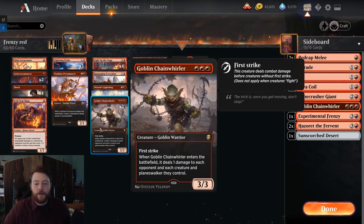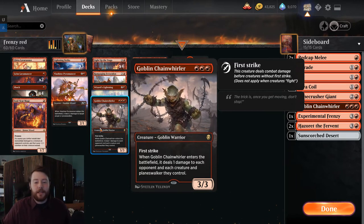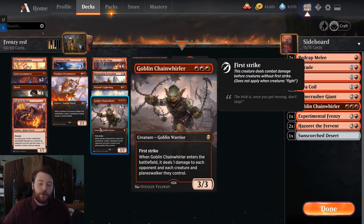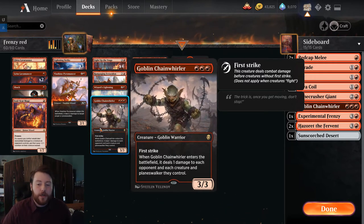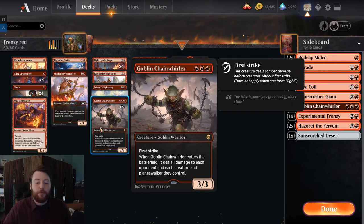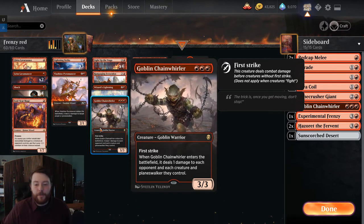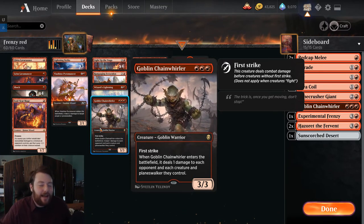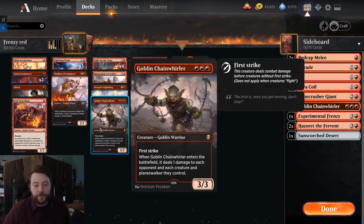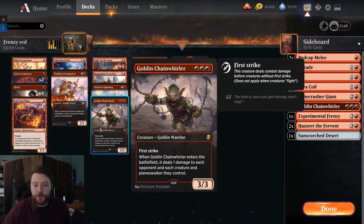The deck plays three Goblin Chainwhirlers — the card that menaced Standard for a long time. I have the fourth Chainwhirler in the sideboard. The deal-1 effect isn't super great right now in Historic so I have three in the main and one in the board. Still a great body that applies a lot of pressure, and the incidental 1 damage is relevant — sometimes it completely dominates the battlefield as a 3/3 first striker. Goblin Chainwhirler is one of the best red creatures we've had in a long time.